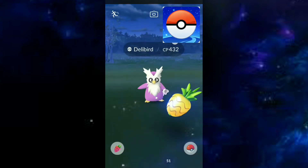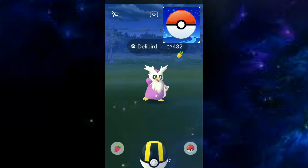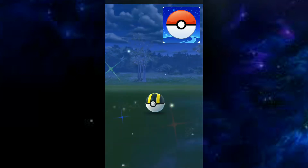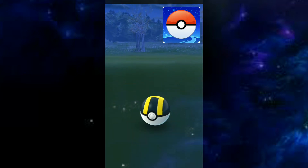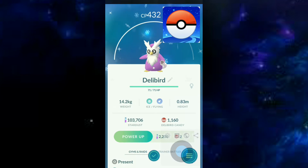Finally, I caught this shiny Delibird! Its color is now purple — white and purple instead of red and white. Just catch it — 100% catch rate. Gotcha! The shiny Delibird was caught and added to the bag.